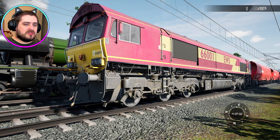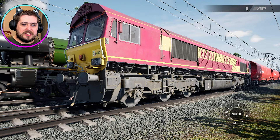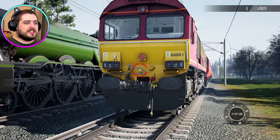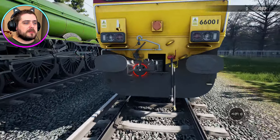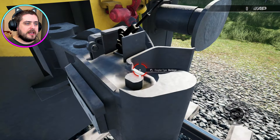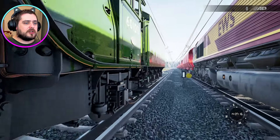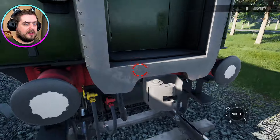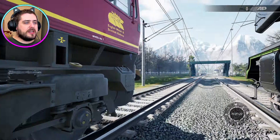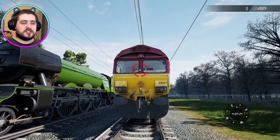The game might be a little bit loud, I'll just turn it down a little bit. So I'm going to try and stop the Class 66 with the Flying Scotsman, because both of these engines have knuckle couplers. Let me just head over to the tender — it's already up, so it will be much easier to hook up and try to stop this thing.